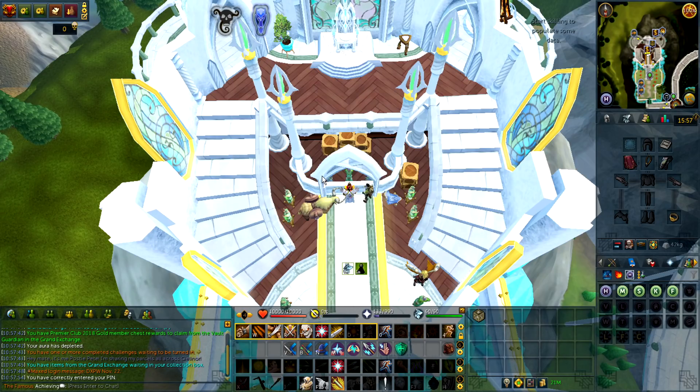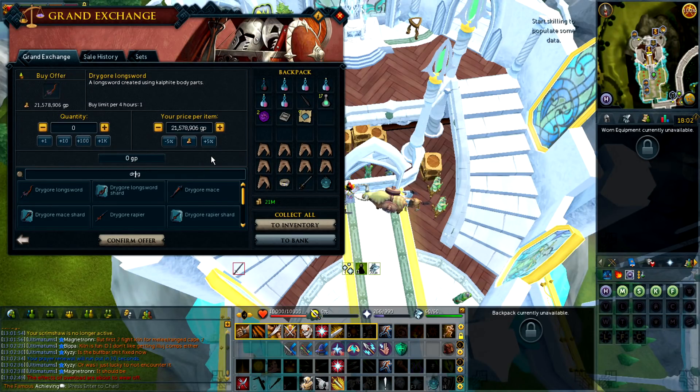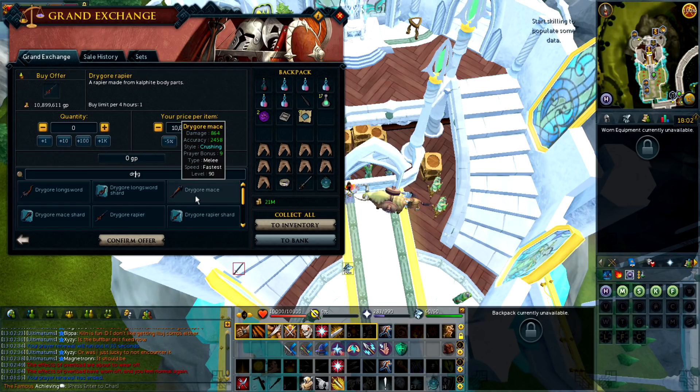Finally I got my Skeletal Armor set — it took a while to buy. You know what's funny, I didn't realize I could afford Dragos all along since the start of this episode. The Drago Longsword only costs 21 million, the Rapier costs 10 million, and the Mace costs only 9.9 million. Like, how is this possible?